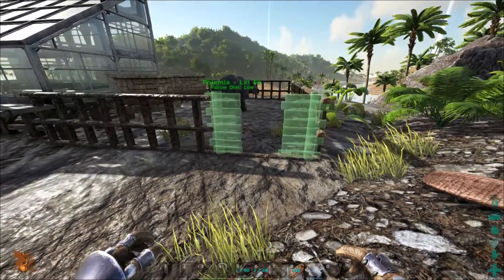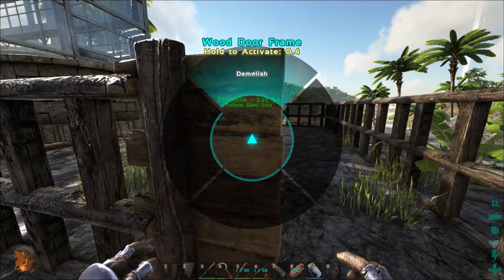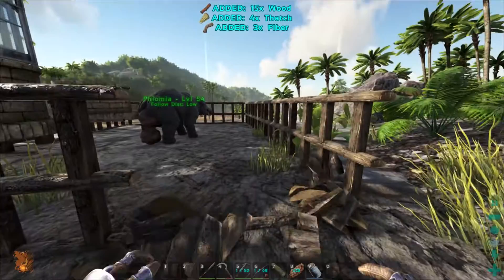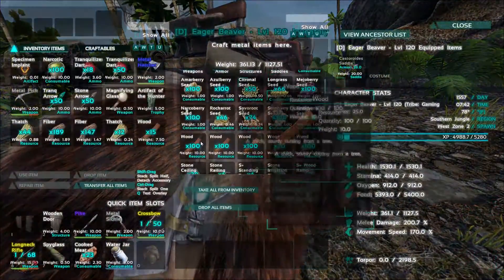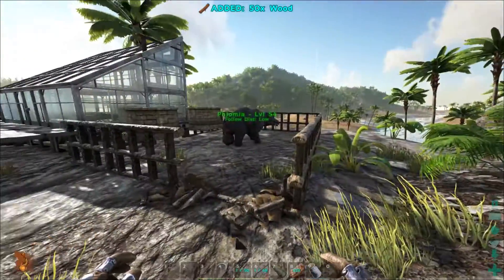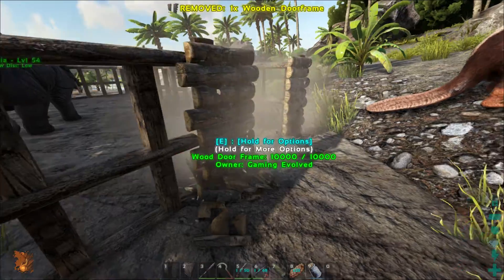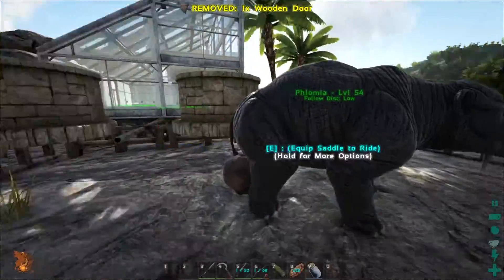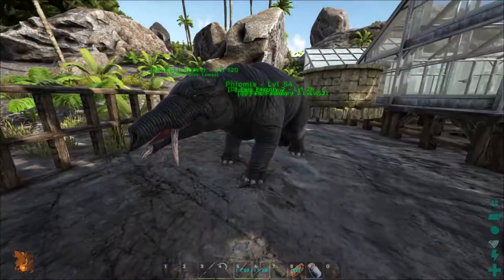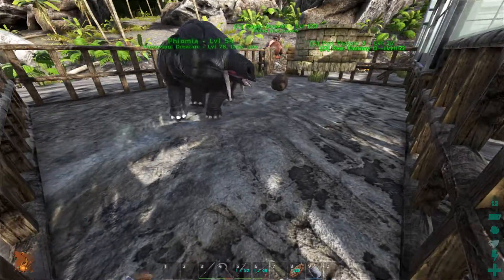Alright guys, we're back. I got the little pen made up here — let's go ahead and switch that around. That's much better. Sweet — I got the guys over here, the guys meaning the dung beetles. Let's go ahead and get you — you're kind of in the way, but we'll see what happens.